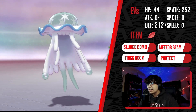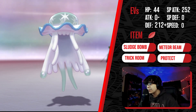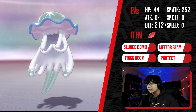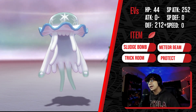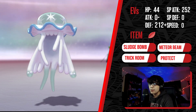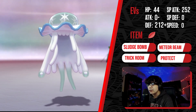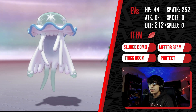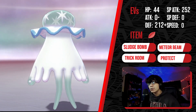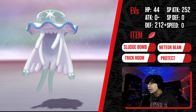For our first Nihilego set — which I think is probably one of the best sets besides the other Power Herb set I'll touch on next — Power Herb Nihilego is very strong because of its ability to deal solid damage with Meteor Beam. Meteor Beam boosts Nihilego's Special Attack right before it attacks, and the Power Herb allows it to fire off that damage immediately, which is great for going on the offensive, especially since Nihilego is generally frail.